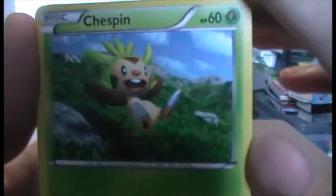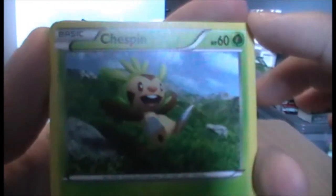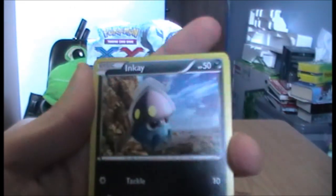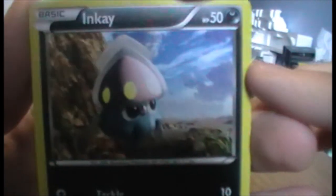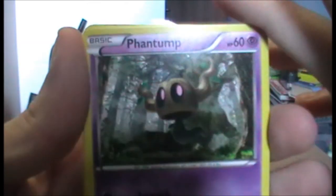We have an Inkay — quite cute, and it's a Dark type. Next we have a Phantump, one of my favourite Pokémon.